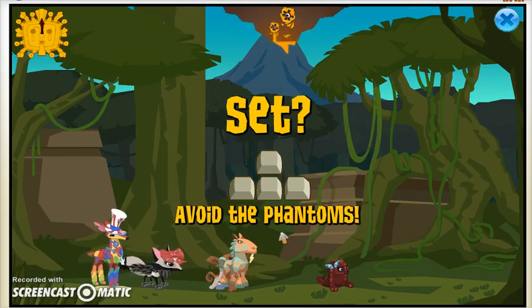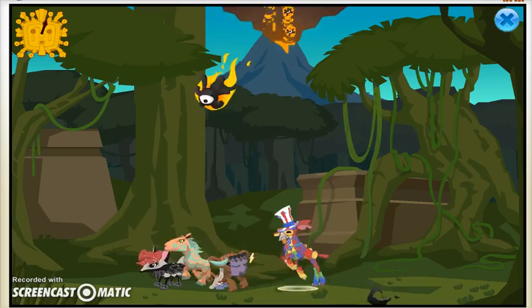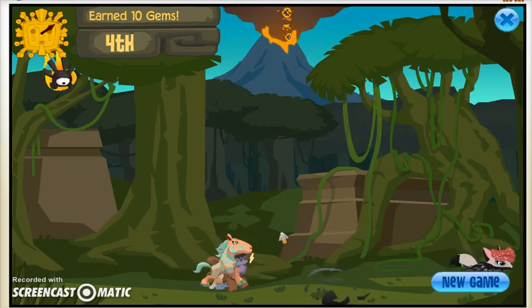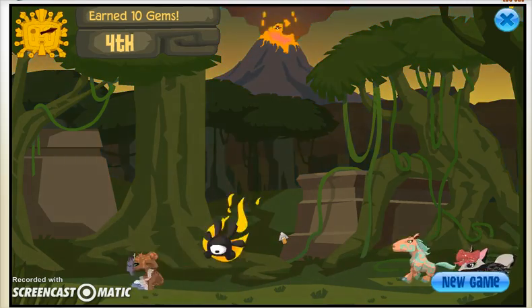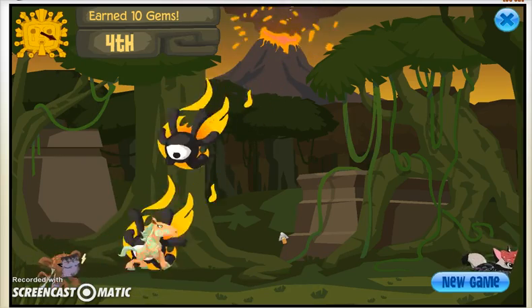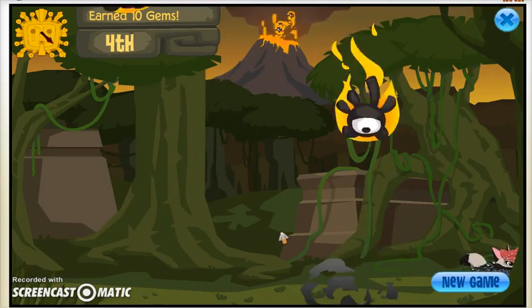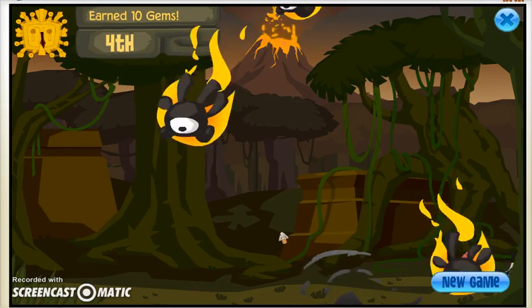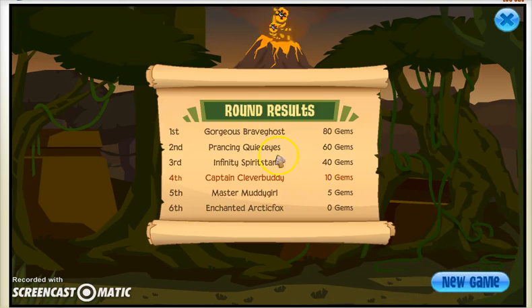Here's a preview. I will purposely die to show you the person in first place what they get. In fourth, you only get 10 gems. Since there were only 6 people, she only got 80 gems. If there were more people, she would have gotten 100 to 160.